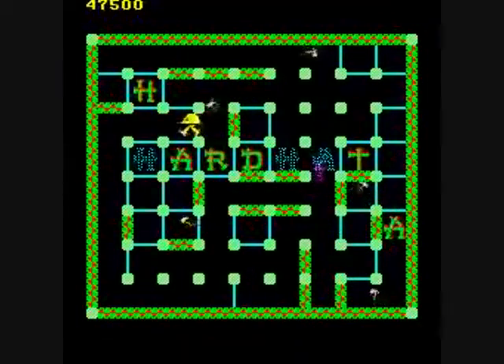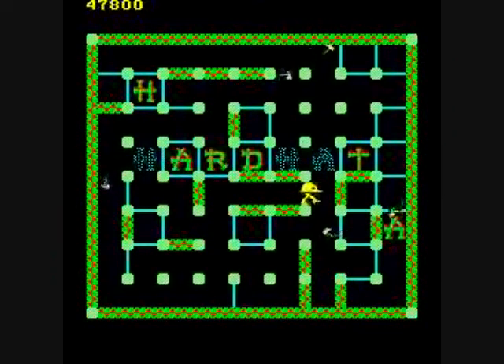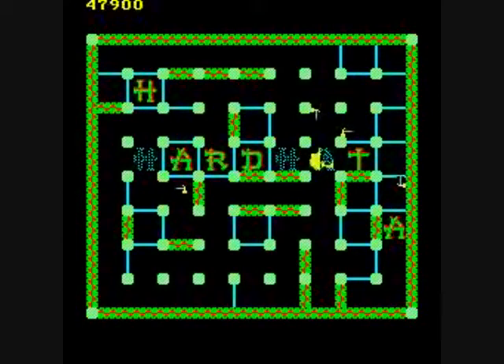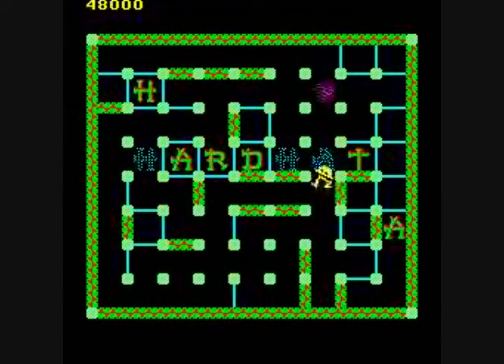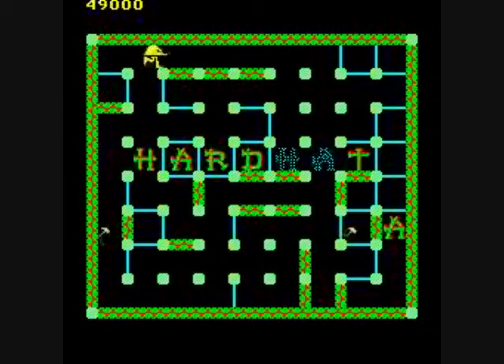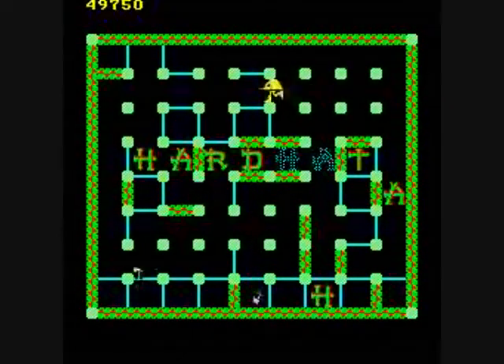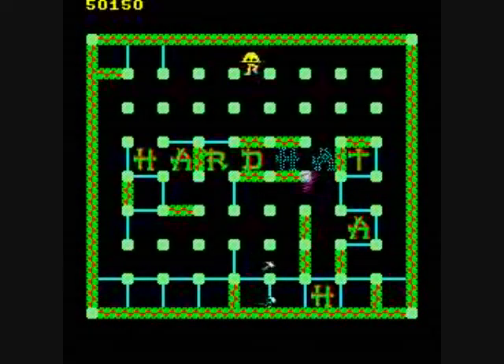But the hammers cannot go through the walls. I've had some real close calls during this gameplay where I probably should have died. I don't know how many extra points you get for killing a hammer or a tornado by pushing a letter into it, but it's probably pretty negligible.